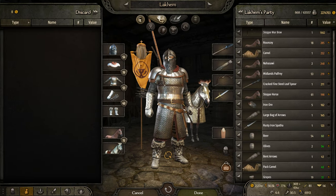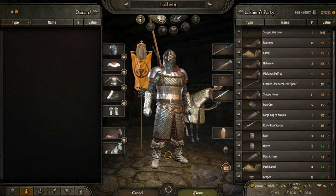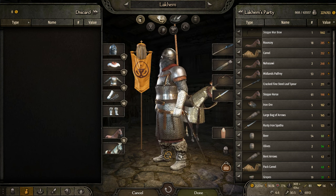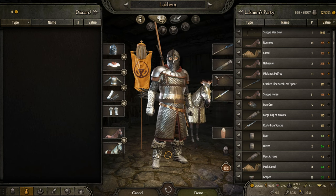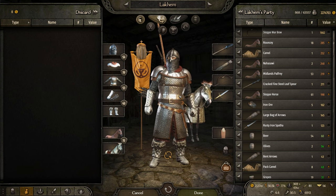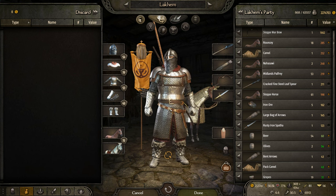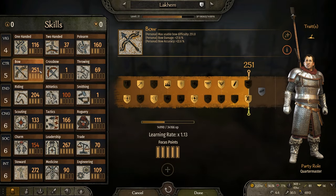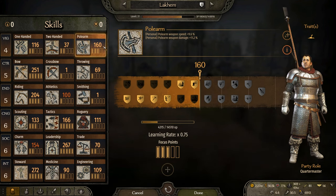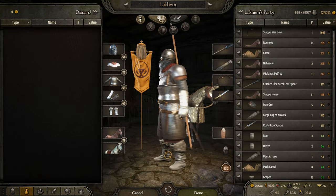He also carries a bow and arrow, which perhaps should be replaced with more melee weapons given how tanky he is. But my character is actually quite agile and speedy — he has good skills in riding, athletics, one-handed, and polearm — so he's not bothered by lacking a shield.